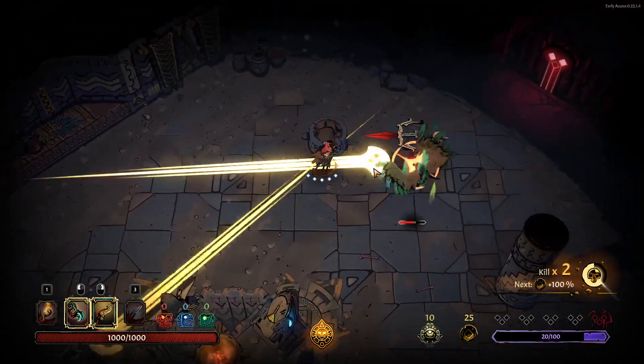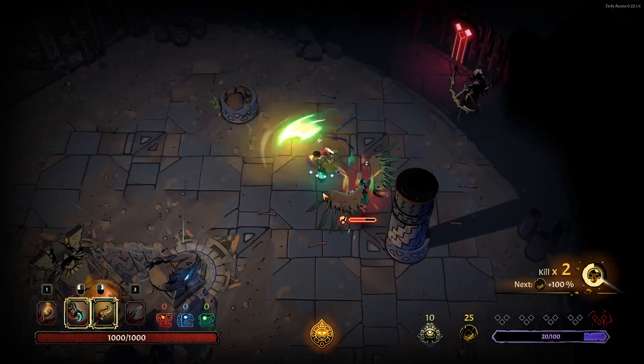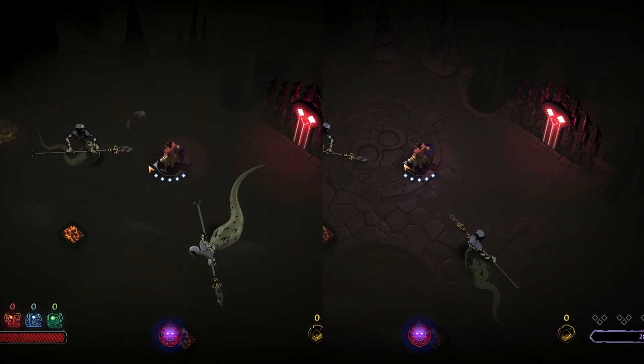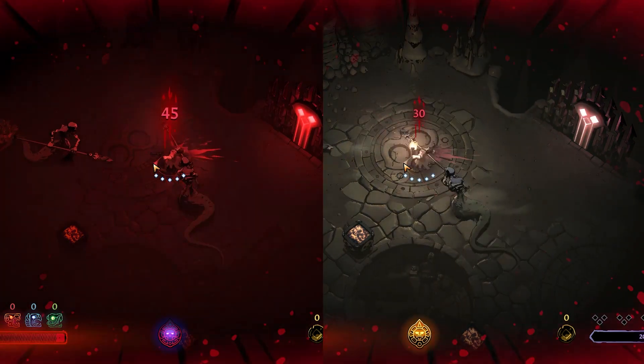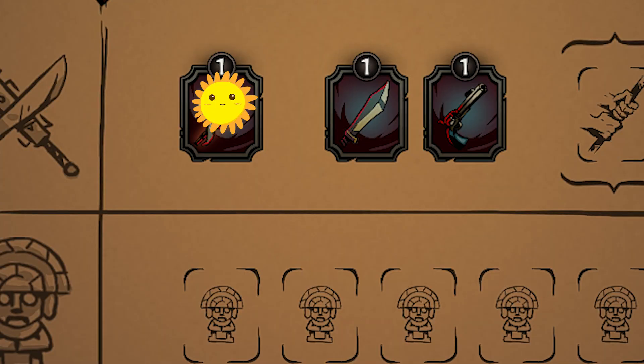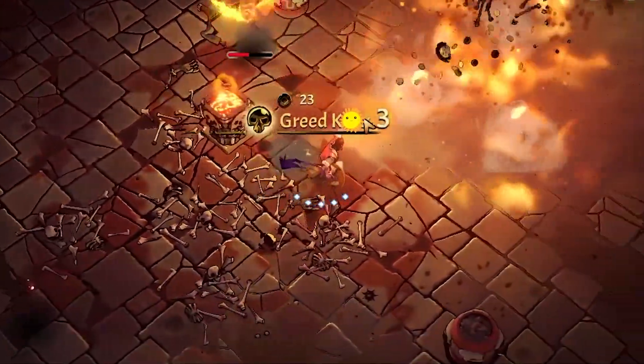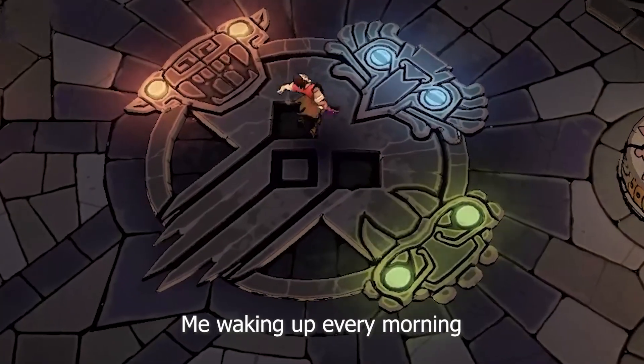If you successfully parry a melee hit, you will stagger an enemy and weaken its defenses. Shields provide more frames for parrying. You should keep in mind that you will receive more damage if you stay in darkness — this is where your trusty friend the torch comes to play; it spreads the light and joy around you.